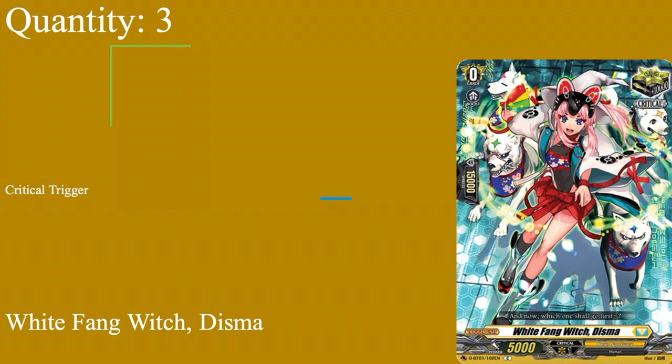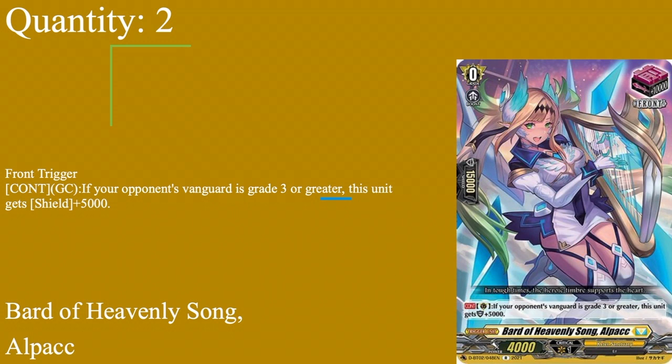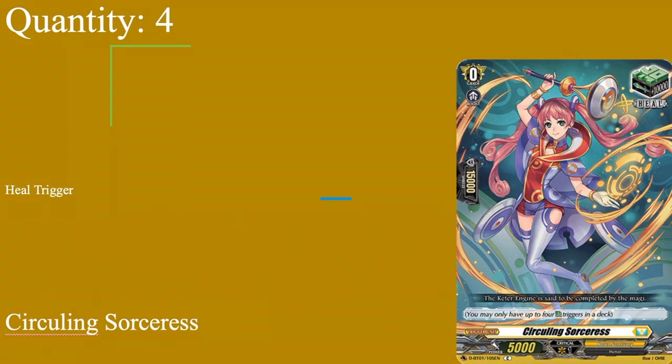Then four copies of Circling Sorceress as our heals - grade zero boost, 15k shield, 5k power. Standard vanilla heal. I don't like the effect heal tools too much - they're too situational, being mostly 10k shields most of the time and only 25k in their specific situations. I'd rather have the permanent 15k shield. If you want to play the effect tools for competitive reasons, go ahead, but I prefer the standard 15k.